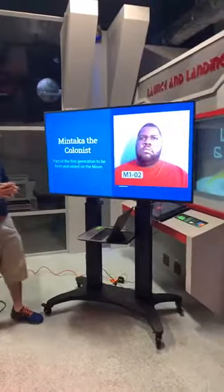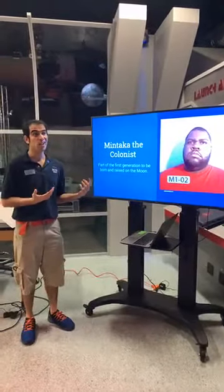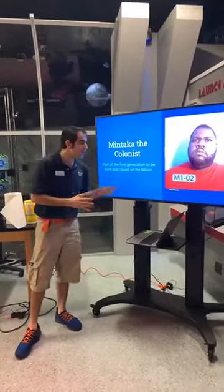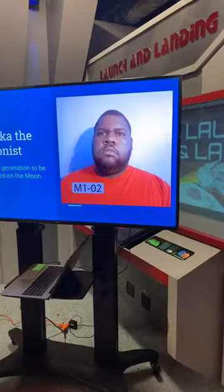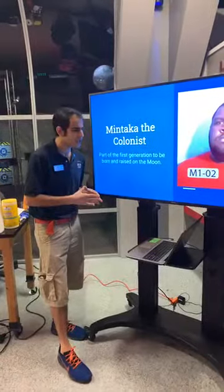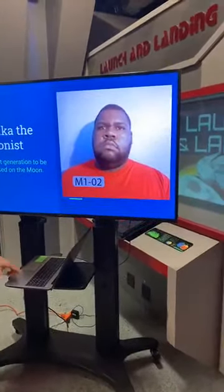Let's move on to Mintaka, one of our colonists. He is actually part of the first generation to be born and raised on the Moon. His possible motive is that he wants the lunar colony to be self-sufficient and independent from Earth. His prints would be on the shuttle because he regularly helps unload and offload supplies. His statement: "What would I want with the shuttle? I love it here. All my best friends come from Earth, my parents come from Earth, and perhaps I want to visit one day."